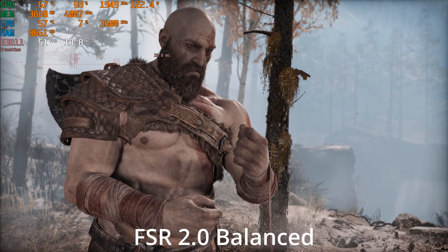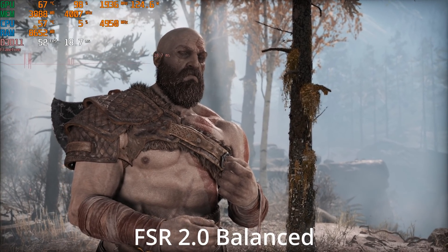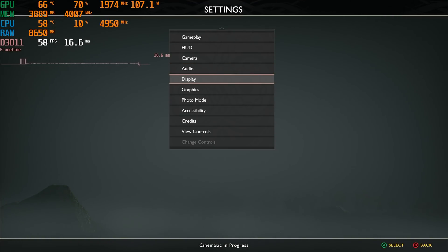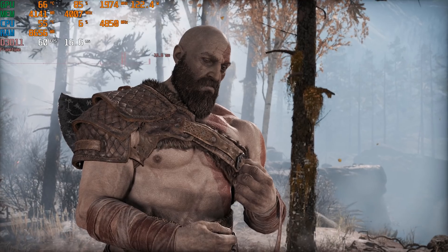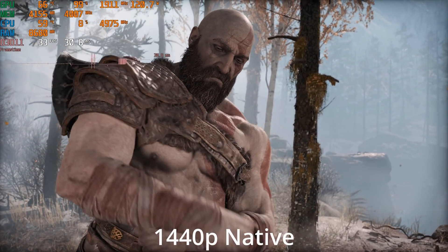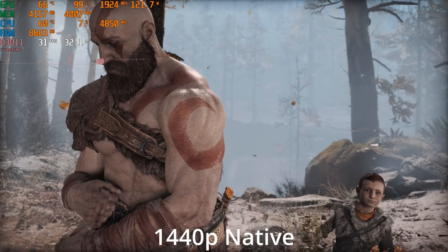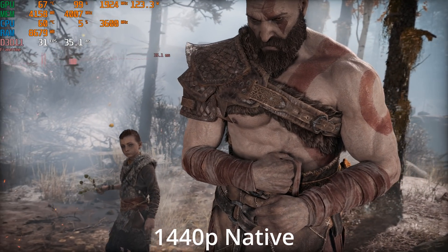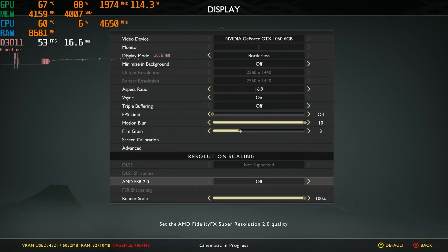It looked like we jumped a bit more up into the 50s. This scene has slow movement. I do feel like his beard looks a little bit shimmery there. I'm going to go ahead and switch FSR off. Yeah, I do feel like the beard is a little bit sharper at the native resolution. But look at that frame rate difference — we're down to 30fps again with the native image. That is quite a huge difference.